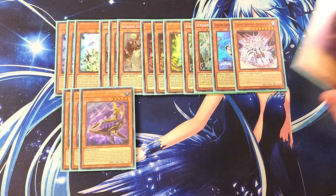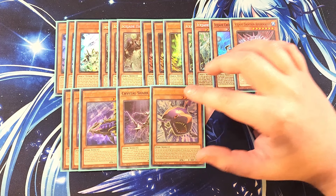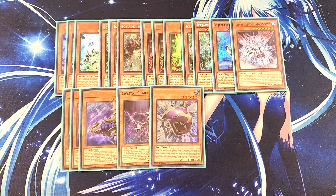We then play a single copy of Crystal Shark, which is a great one-of to pair with Abyss Shark. If Crystal Shark is used for an XYZ summon of a Number monster, it can be treated as Level 3, 4, or 5, just like Abyss Shark. And if this card is in your hand or graveyard, you can target a water monster on the field and special summon Crystal Shark — but it gets banished when it leaves the field. We also play a single copy of Dream Shark, which is basically the Cyber Dragon of the deck — if you only control water monsters or control no monsters, you can special summon it from your hand, working well with the shark package for XYZ plays.